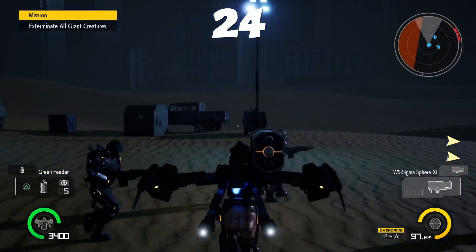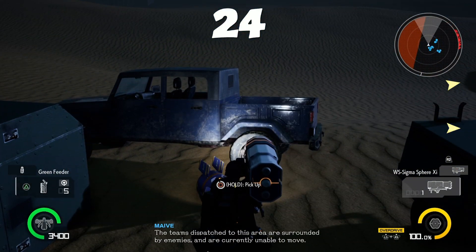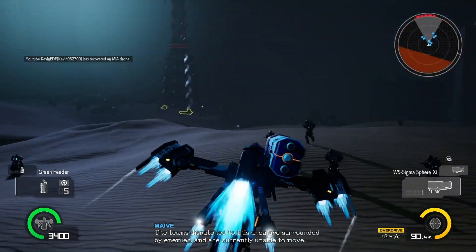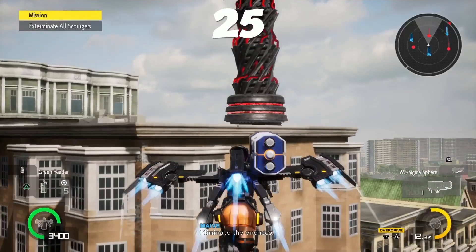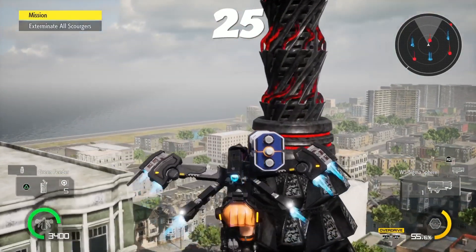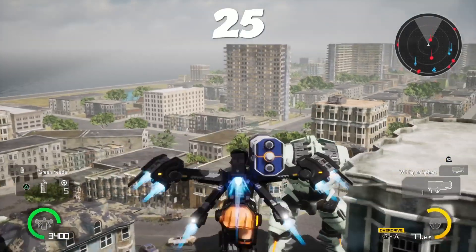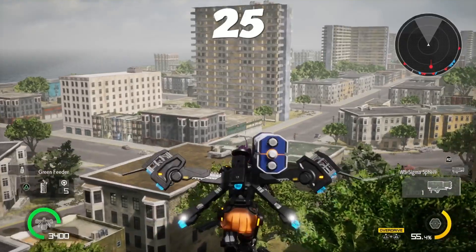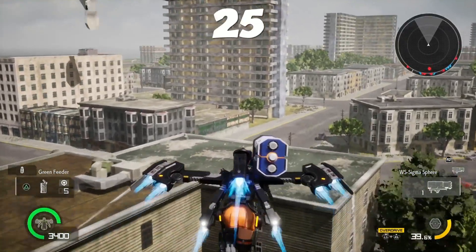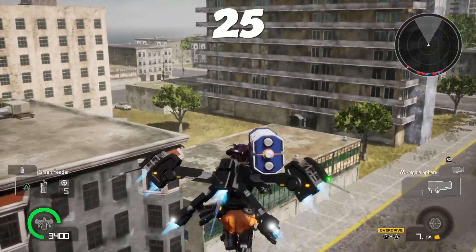Mission 24 is very simple — turn to the left, it's right here next to this truck. Mission 25: look for the pillar as your starting point, aim towards that, go past it, and you'll see that tall building. Keep heading towards it and you'll see a fountain in front of that tall building — on top of that fountain is where it'll be.